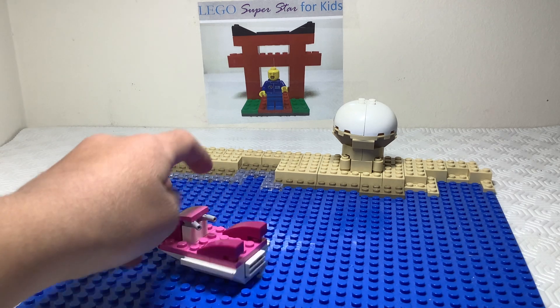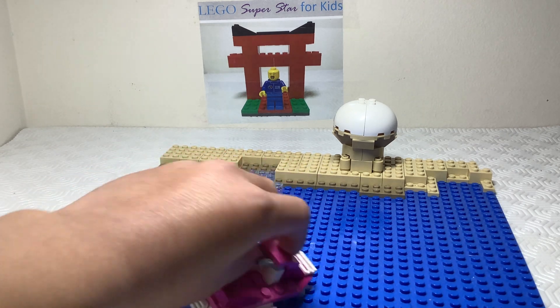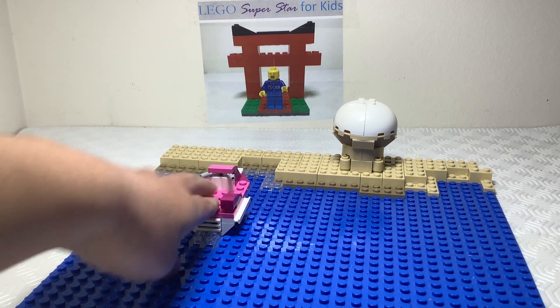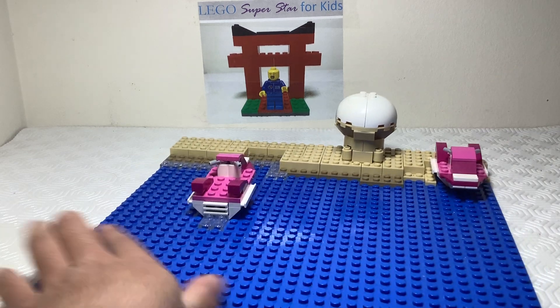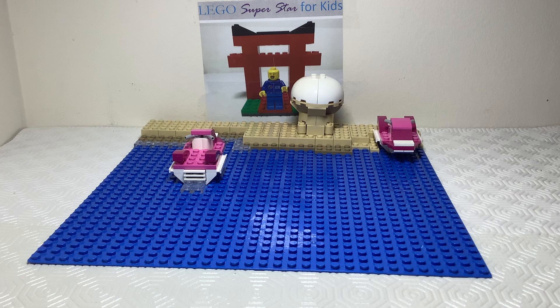You can take a speedboat — this is from the same LEGO Classic set — and put it over here. If you've purchased multiple sets, you can add another one back here, or I'll just cover it with plates and bricks. So that's our beach, and now it's time to add some minifigures.